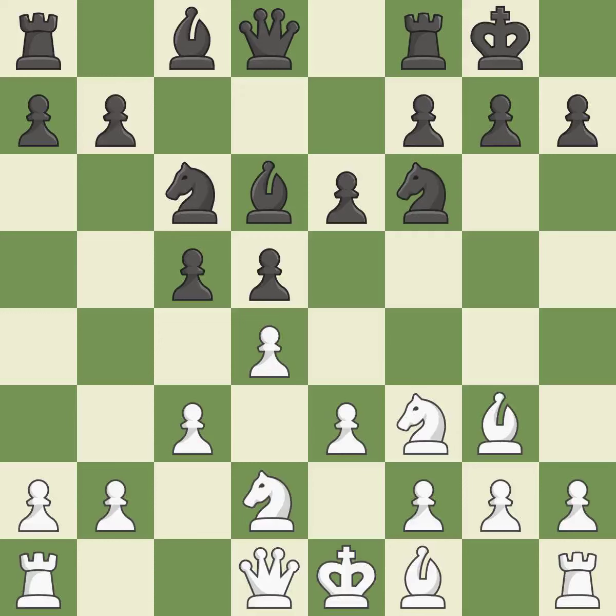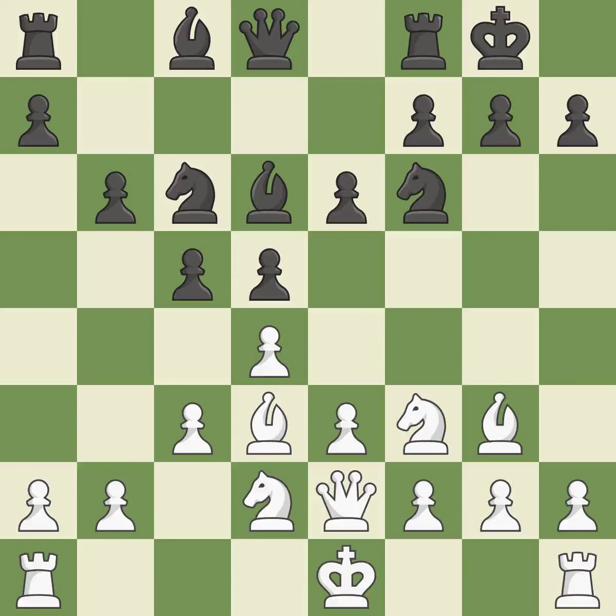Castling kingside tends to be safer because the king is further from the center. A bishop moves out of its beginning square and into the action. This activates a queen by developing it off its starting square. As a result, the bishop grows and gains flexibility on the long diagonal. This develops a rook off its starting square, getting it into the action.